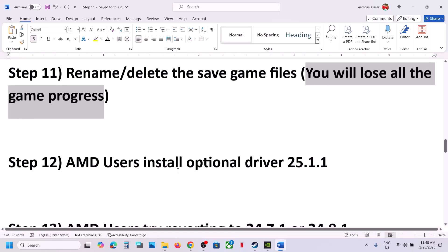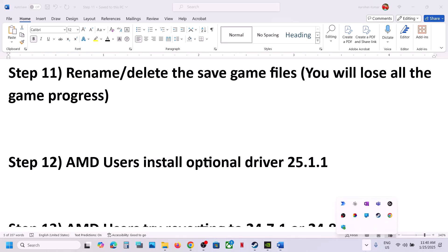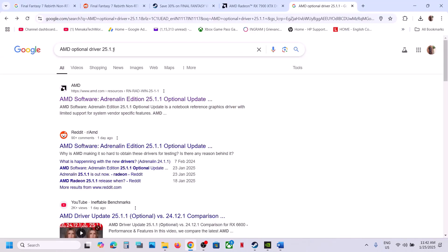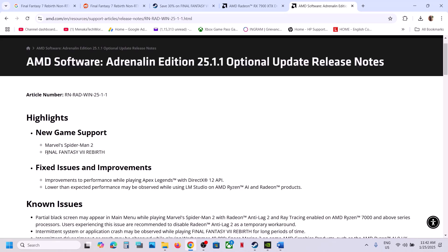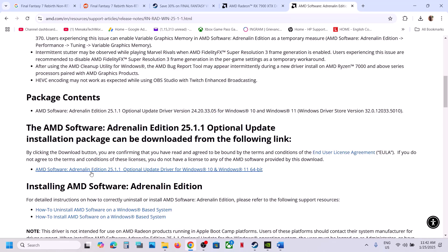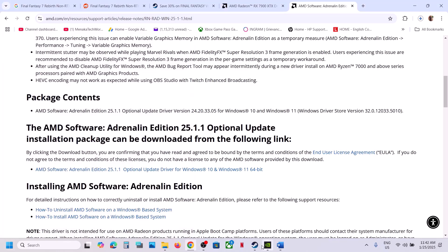The next step is for AMD users: install the optional driver version 25.1.1. This has worked for many players. In Google, type AMD optional driver 25.1.1 and go to the AMD website. You can see new game support for Final Fantasy 7 Rebirth. Scroll down and find AMD Software 25.1.1 — this is an optional update. Click on it, run the exe file, install it, restart your computer, and then launch the game and check.